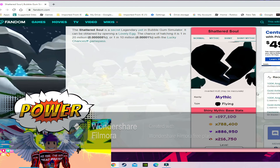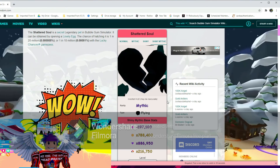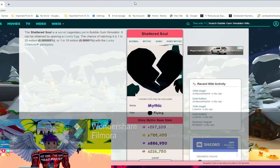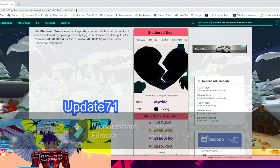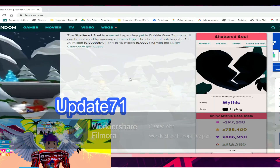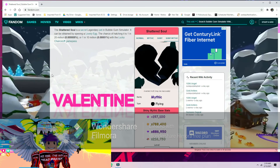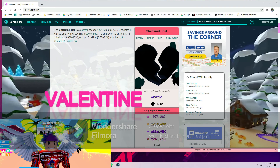Those are stats at level one for the shiny mythic. Also, the codes for this Valentine's update are 'update71' and 'valentine'. That's pretty much it for this video — we will see you guys again next time, thanks for joining, take care!